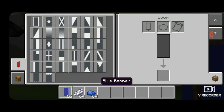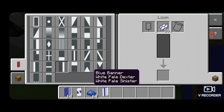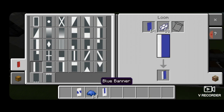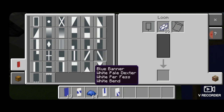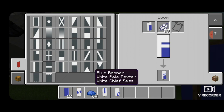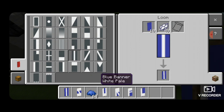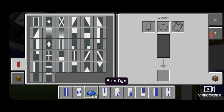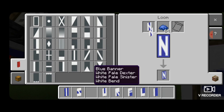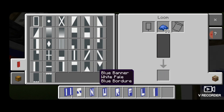Now we're going to make some letter banners. In a loom with a blue banner and white dye, create each letter pattern for 'Surf Liner' — various combinations of horizontal, vertical, and diagonal stripes for each letter. Then switch to blue dye and put a blue border around all of the letter banners. Then come place them.